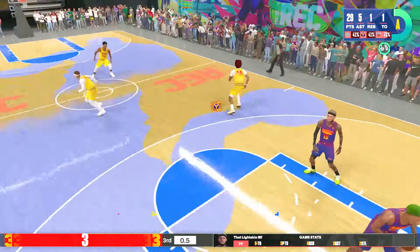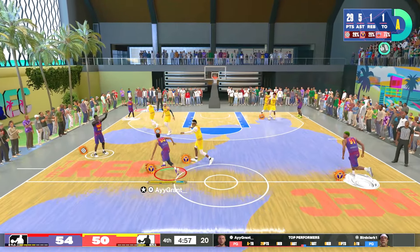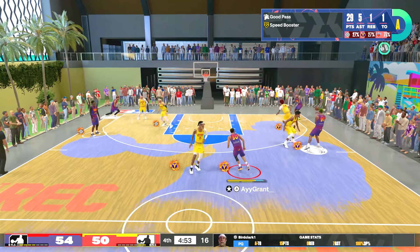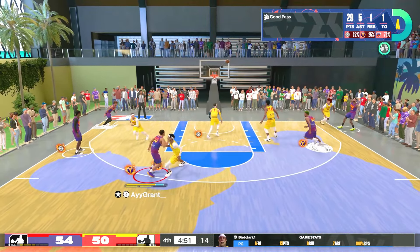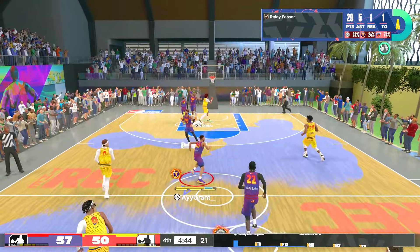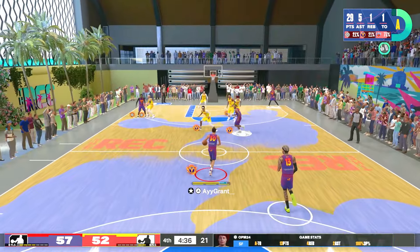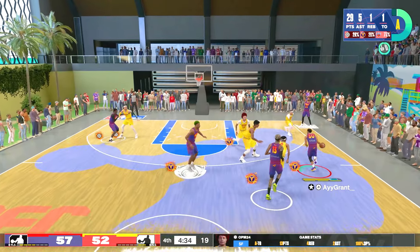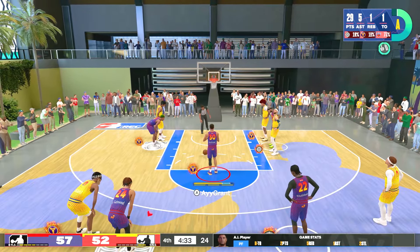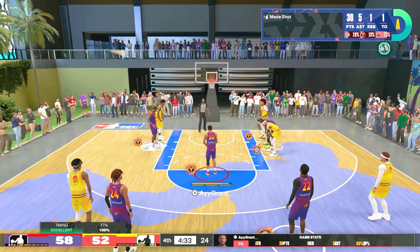End of the third quarter, he hits a three. Starting in the fourth with five minutes left, I do a cross, I'm driving to his side but he's locking me up. Then he passes to the corner, AI shoots it and greens it — somebody quit earlier so now we got an AI. He made a contested three, that's crazy. He pump fakes and then dunks — that's tragic. Driving to the paint, I get fouled. Time to go to the free throw line. First free throw, I green it — that's 30 points, five assists, one rebound. Second free throw, I made that one too — so that is 59-52, up by seven.